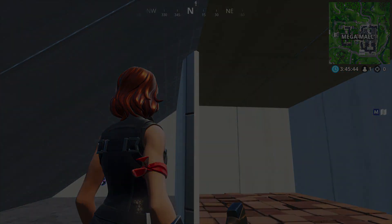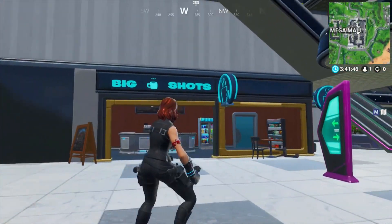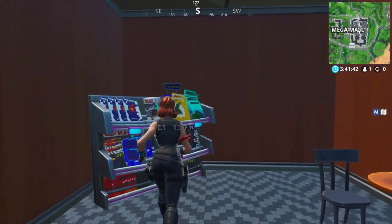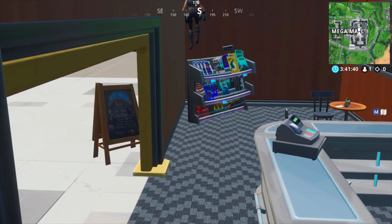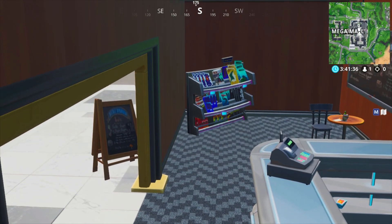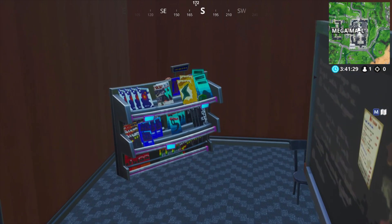The next one is one of the more common ones. You enter the Mega Mall and on the left side there's a shop called Big Shots. You enter the store and on the left side there is a shelf — you just jump over it and hide behind it. Spots like these are all over the map, so it's a common one but still a decent one.